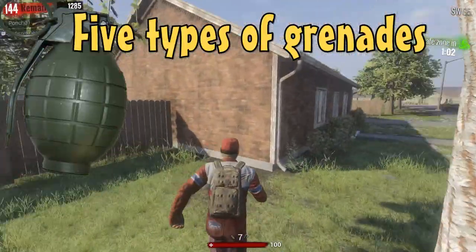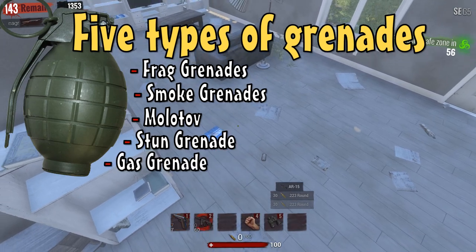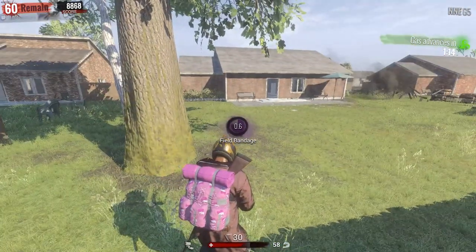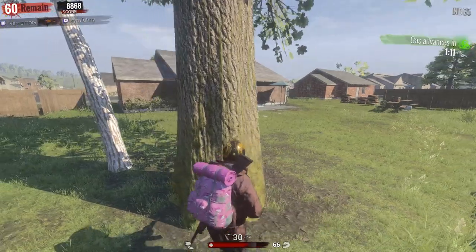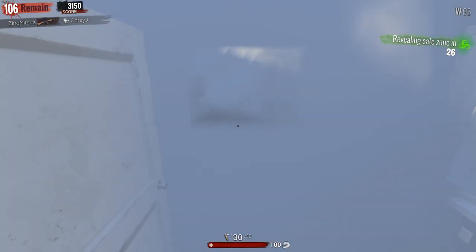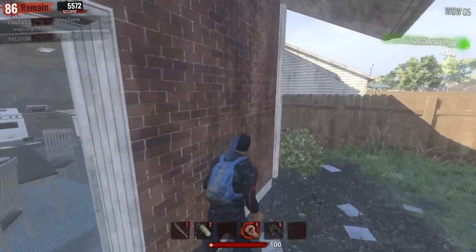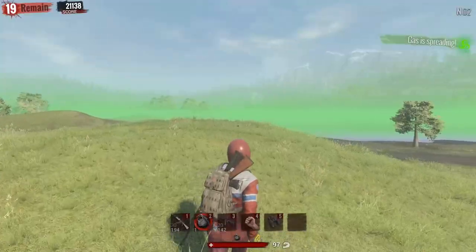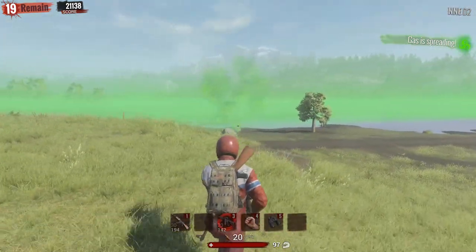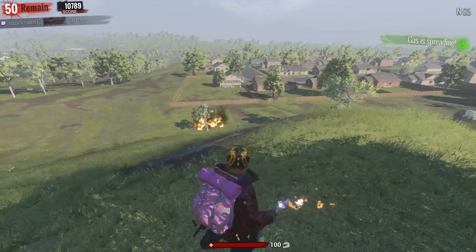There are five different types of grenades in the game: frag grenade, smoke grenade, molotov, stun grenade, and gas grenade. Frag grenades explode causing damage if you are standing too close to them. Smoke grenades explode into a cloud of smoke, keeping you hidden from enemy players. Stun grenades will blind your opponent much like a flashbang. Gas grenades will release gas in the area causing significant damage to anybody around. Molotovs explode, catching any players around them on fire.